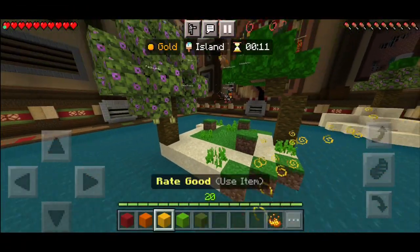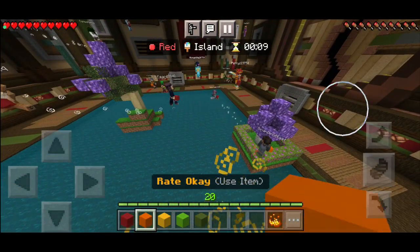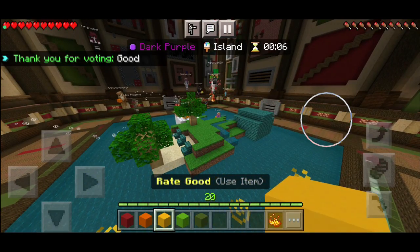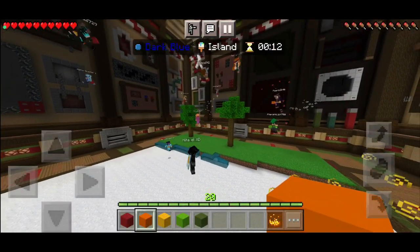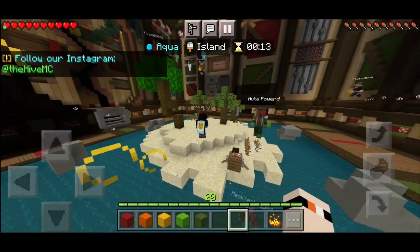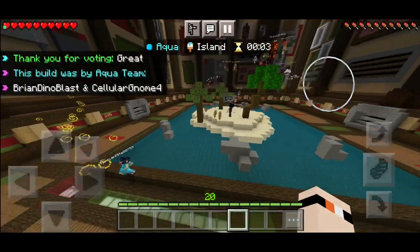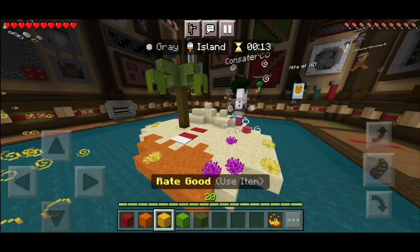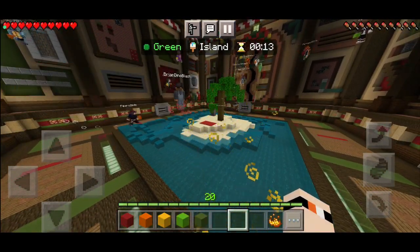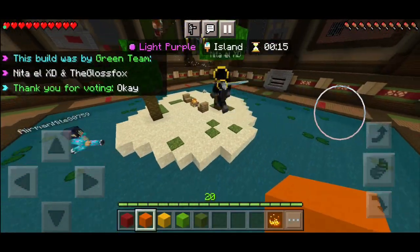This one's looking cute. This one looks pretty simple. This one's looking cute as well. This one looks incomplete but I'll give it an okay. This one's looking very nice — I like the boulders on the side. This one's looking cute. This one looks a little messy, so it gets an okay. This one gets an okay.